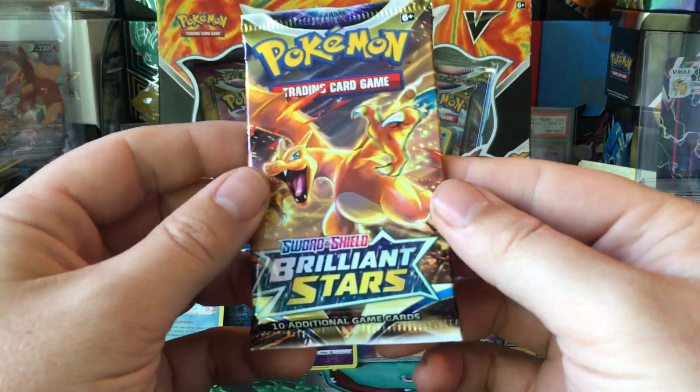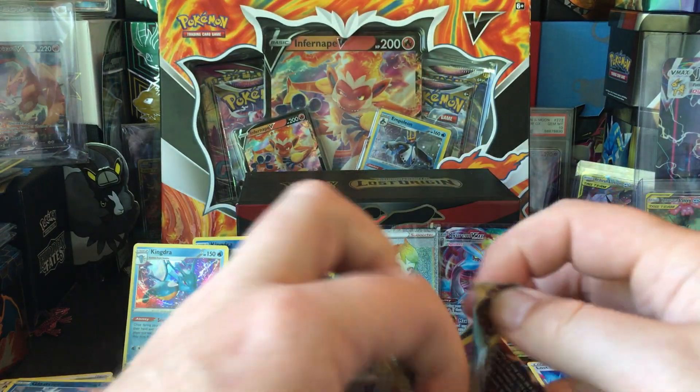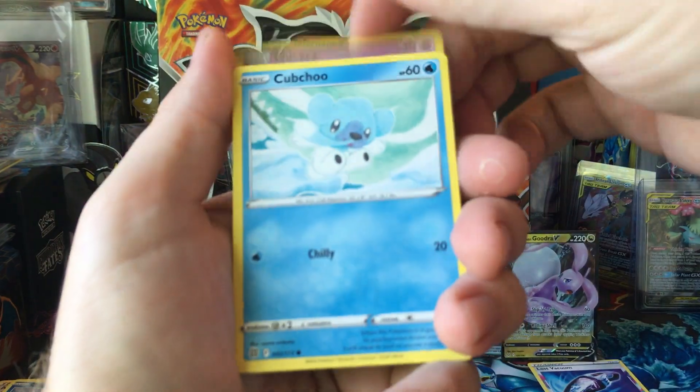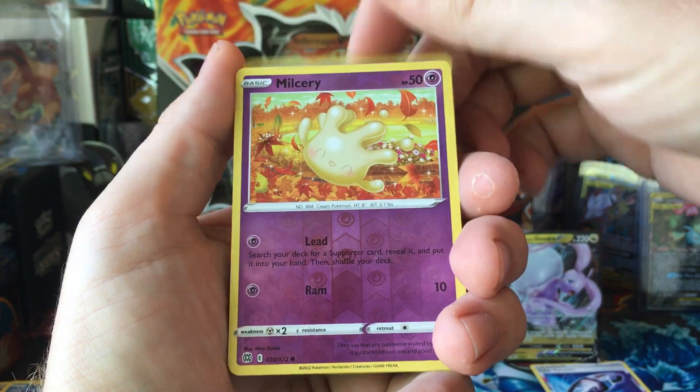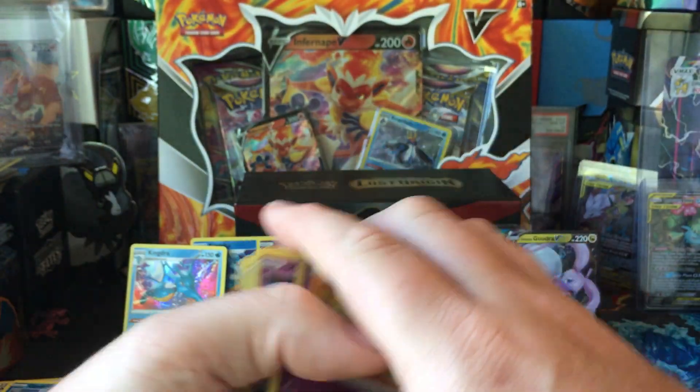You know what? I'm just gonna open this Brilliant Stars pack before I finish up. Why not? Milsery, Cubchoo, Jude, Dana, Farfetch'd, Duskull, Milsery, Mewtwo. Good luck on your openings — see you on the next one.